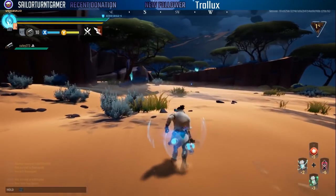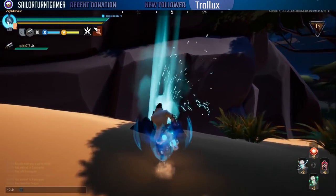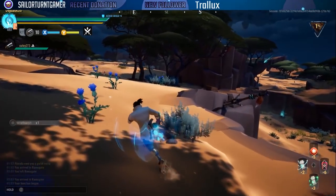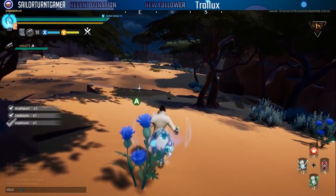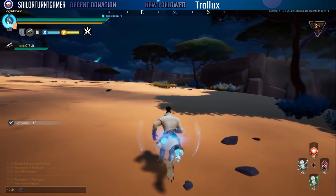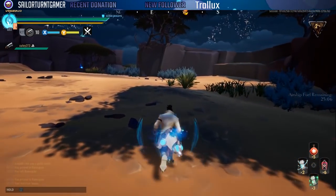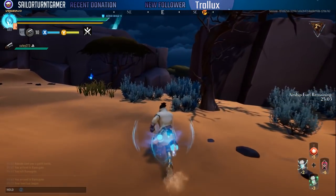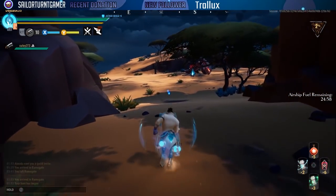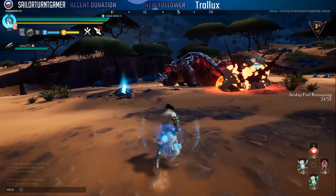This build allows you to consistently remain successful with high health and safety while supporting your team and breaking parts. We actually ripped his tail right off — and keep in mind we're doing a heroic hunt here, so doing that with the large amounts of part damage we're dealing has been a pretty successful venture.